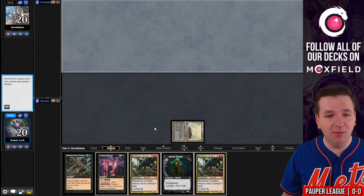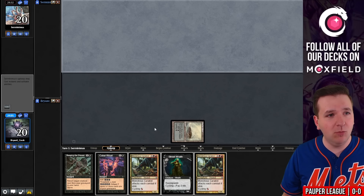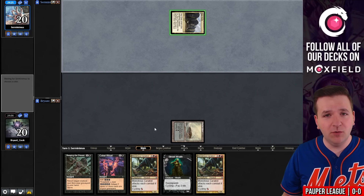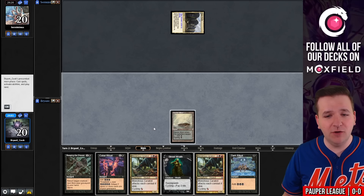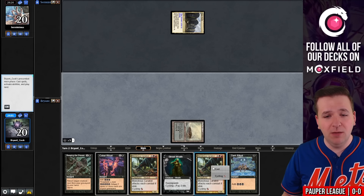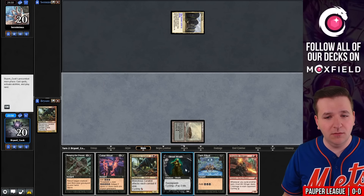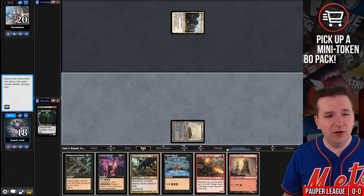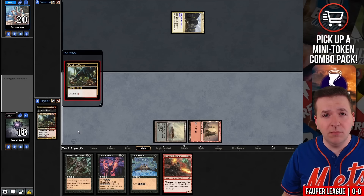We mulliganed a hand that wasn't keepable and kept this one. We played a Barrenmoor and passed. Our opponent is playing Cog Eats — usually a pretty good matchup for this deck. They do have main deck Prismatic Strands, which is a card that prevents us from winning that turn, but I still like our odds. We'll cycle the Monstrous Carabid, no land, then cycle Street Wraith into a Great Furnace. Play that, cycle another Monstrous Carabid, and pass.